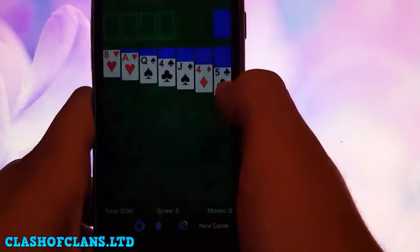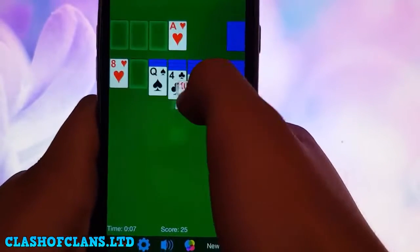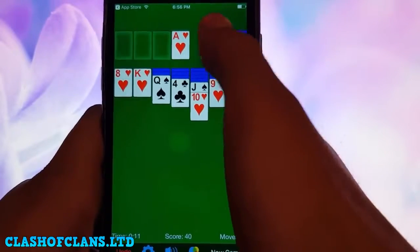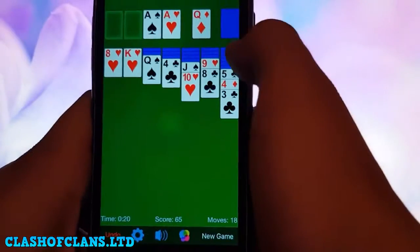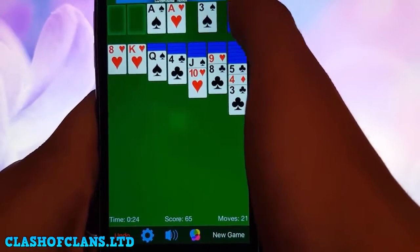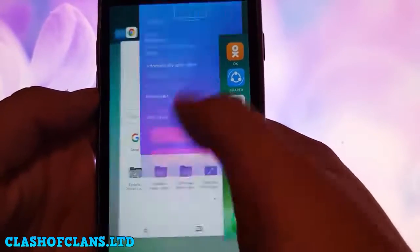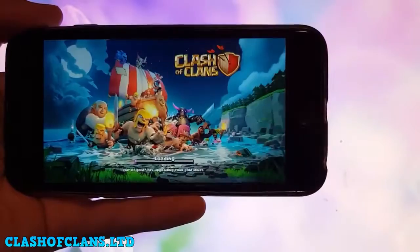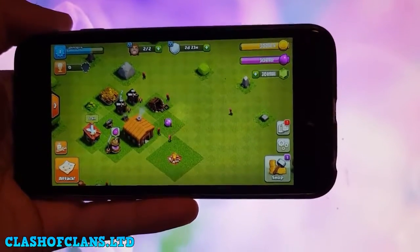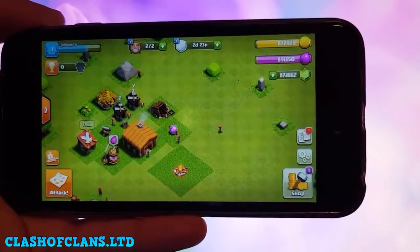I open the app again and stay for another 30 seconds. Once the time is up, I close all windows and open Clash of Clans to see if the resources were added. As you can see, the resources are loading — this hack really works. Thank you for watching, don't forget to like and subscribe, bye bye.